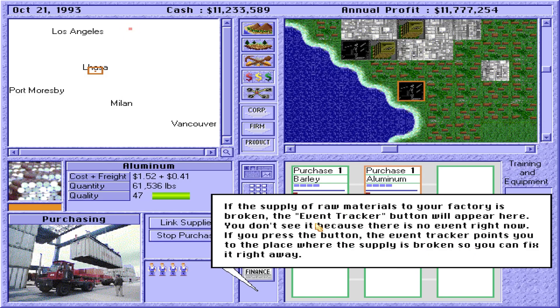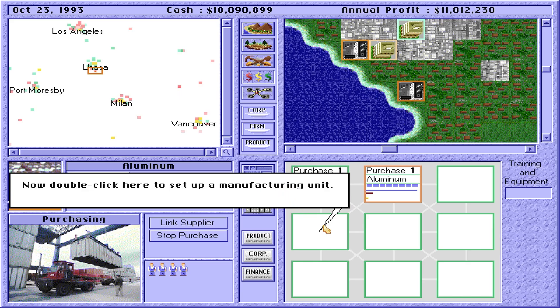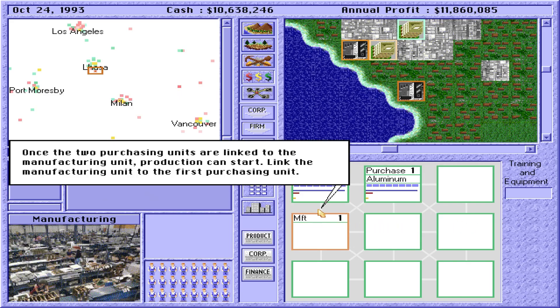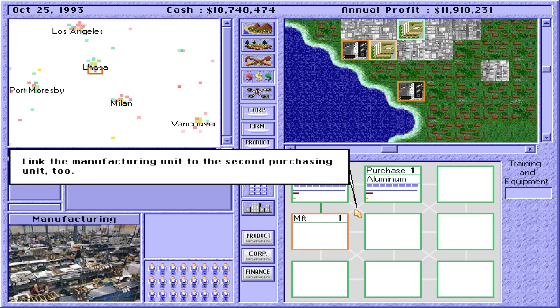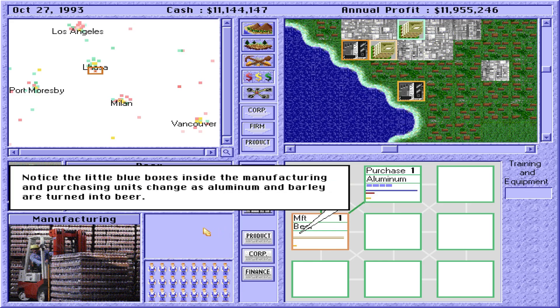If the supply of raw materials to your factory is broken, the Event Tracker button will appear. If you press the button, the Event Tracker points you to the place where the supply is broken so you can fix it right away. All needed raw materials are now ready. Click on the Product Filter button to reset it. Now double-click here to set up a manufacturing unit. Once the two purchasing units are linked to the manufacturing unit, production can start. The factory can now begin production.